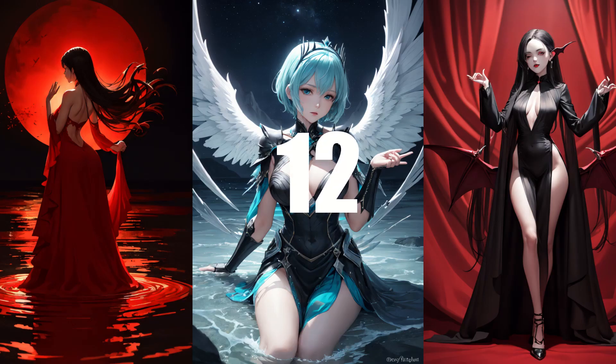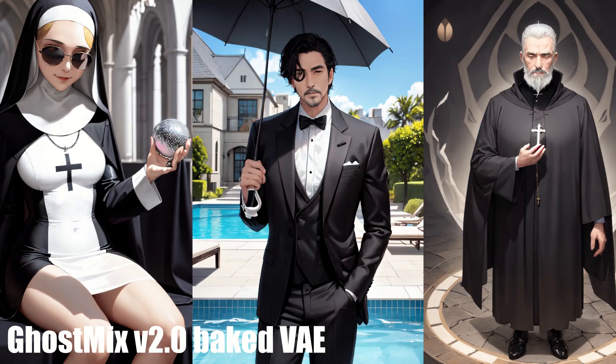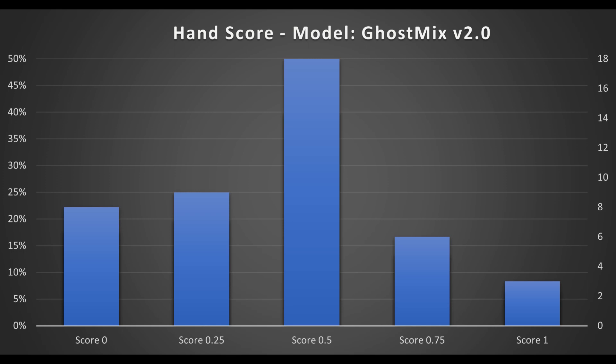In 12th place, we have another recent model, GhostMix version 2, with the VAE baked, with an average score of 0.41. Like others low on this list, GhostMix version 2 also has other defects relatively frequently. GhostMix version 2 also has high levels of suggestive and inappropriate content, which even surpassed Perfect World version 4. Once again, in this community, that seems to be a feature rather than a bug.